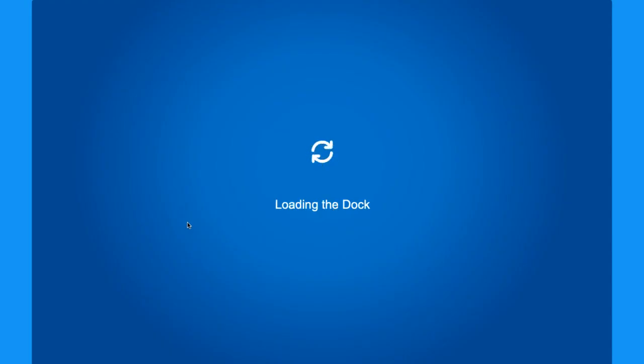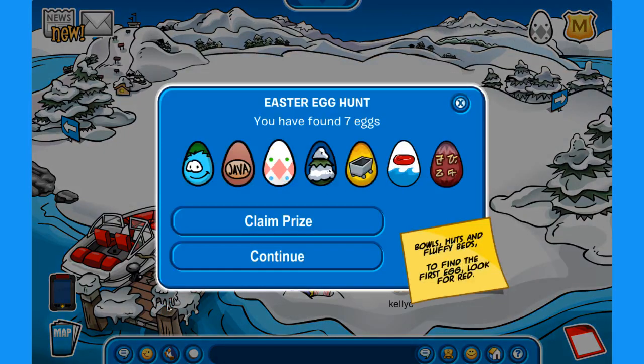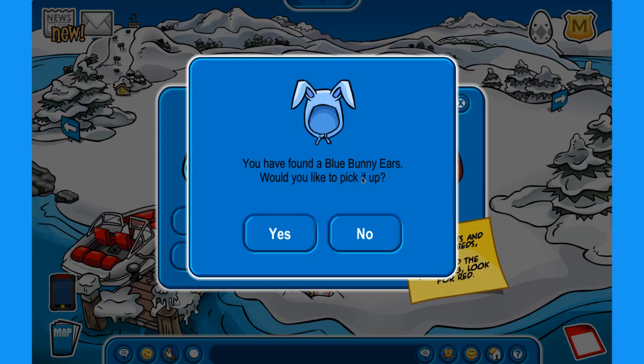Finally, if you go to the dock, you'll find an Easter egg where this penguin is throwing snowballs. There — you found seven eggs, and you can claim your prize and find blue bunny ears.